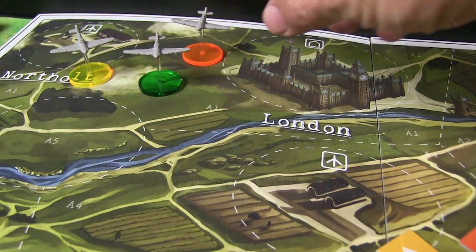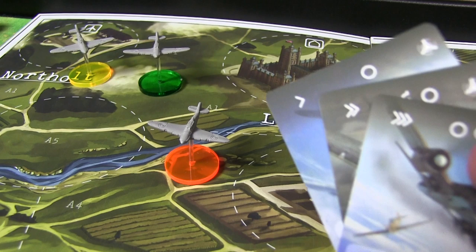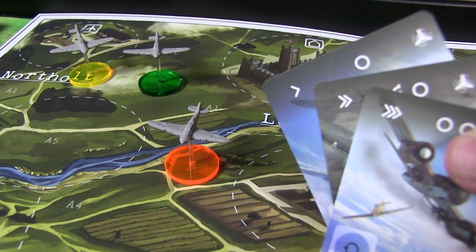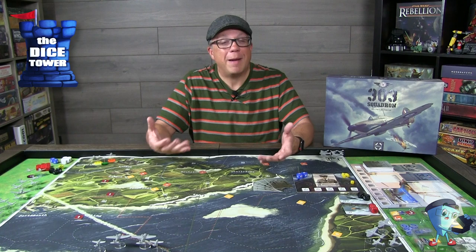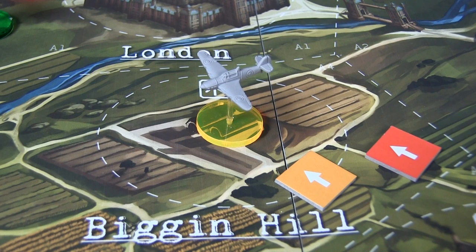For movement, one of the big things you're looking for in the top left corner is the arrows. You as a pilot get to move your plane naturally one zone, but you can move much further if you choose to spend a card — one to three spaces. There are a couple of other options you might be doing on this first phase: if you've taken too much damage or you're out of ammo, you might be landing at an airfield. At the airfield you have four action points that you can spend to either get new cards, replenish ammo, or repair your plane.